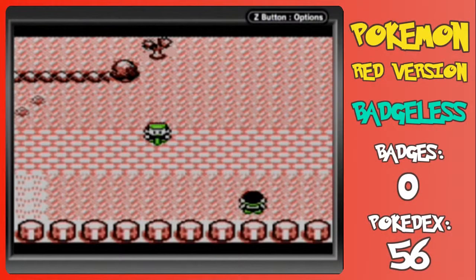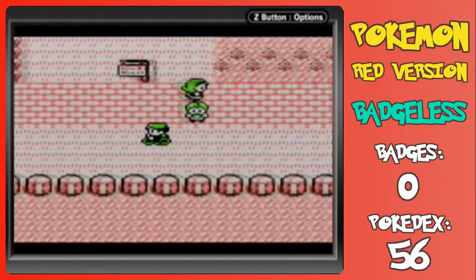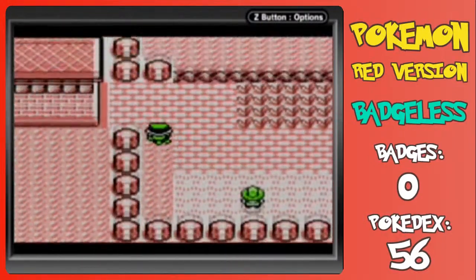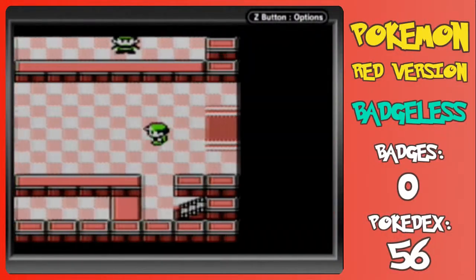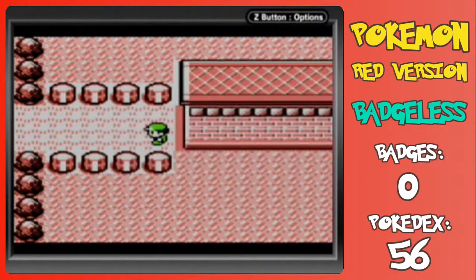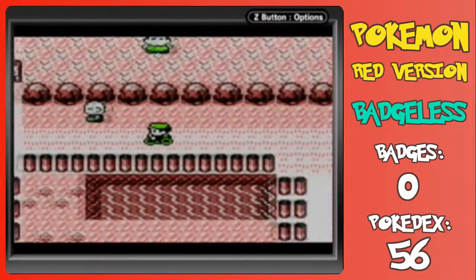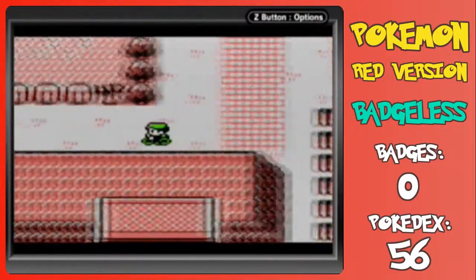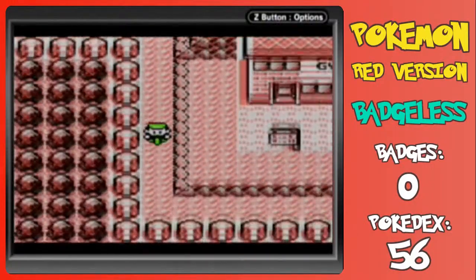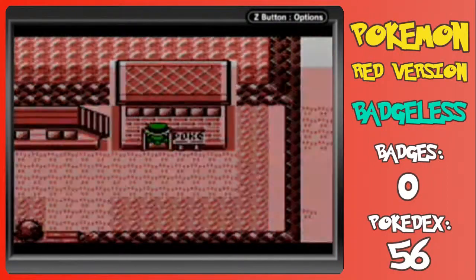Hey everyone, it's Deacon082! Welcome back to Pokemon Red Vagilus! In this episode, some of these sprites looked a little glitchy on the colors as we're walking by. I don't know if you can see that on the screen, but it's just something I happen to notice. We're going to start off this episode by depositing some Pokemon into the PC and changing our boxes, because we are going to do a lot of stuff in this episode. Let's see how efficient I can be in terms of time.